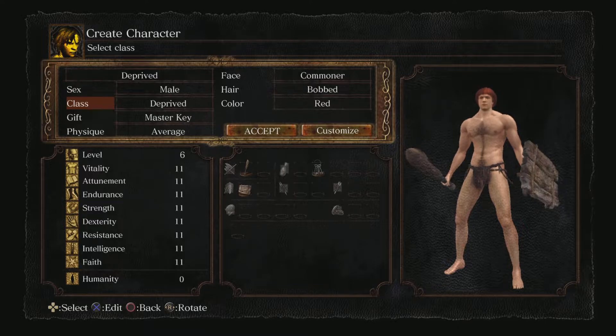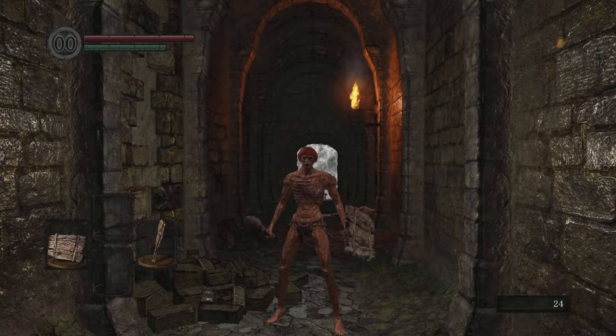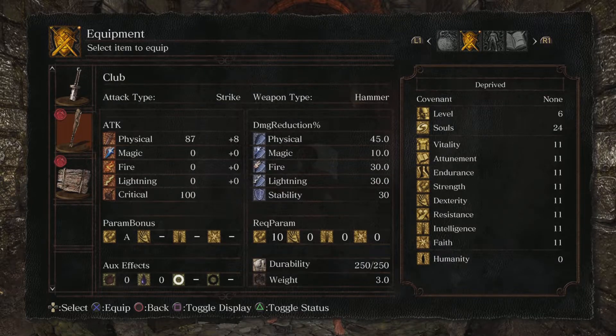I'm going to start a game here and just briefly go over the stats of the club and shield. So, picked up the club and the plank shield. The club has 87 base damage, plus 8 from our stats with the scaling. It's A-scaling in strength, so it does not scale from dex at all.